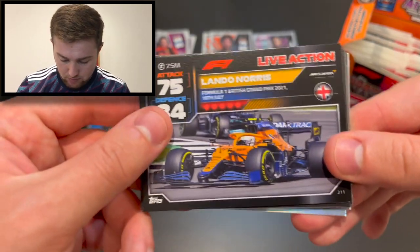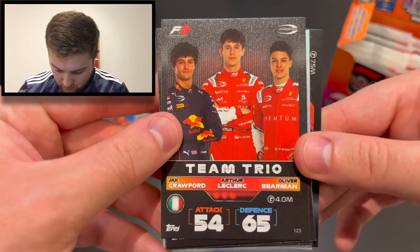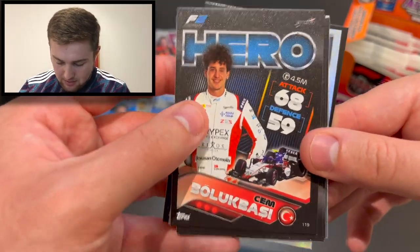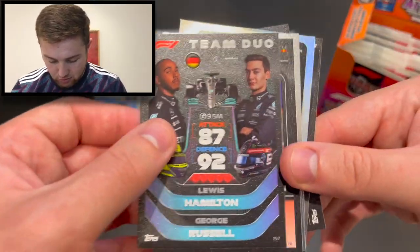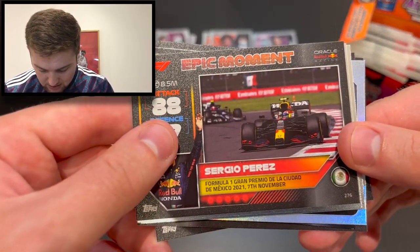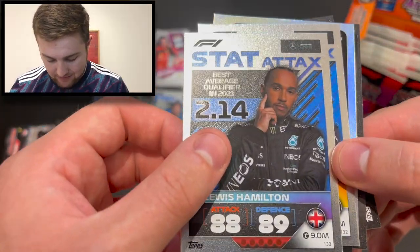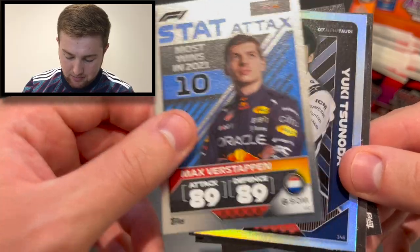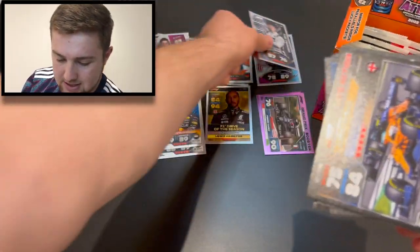Next pack after that incredible pull: Lando Norris British Grand Prix live action, team trio of Arthur Leclerc, Berman and Jack Crawford for Prema in Formula 3, Jèm Boulard hero for Charouz in F2, 2021/2022 Alpine team duo of Hamilton and Russell, track master Fabio Quartararo — wait, Sergio Perez, epic moment from the Mexican Grand Prix, stat attack Lewis Hamilton best average qualifying position of 2.14 on the grid.